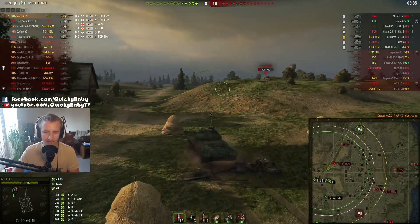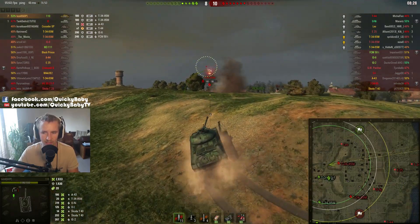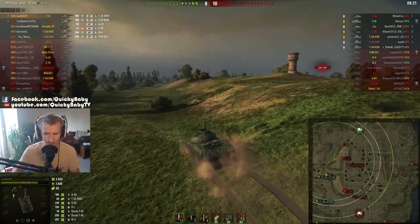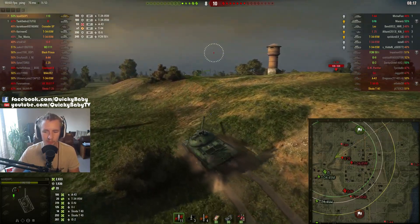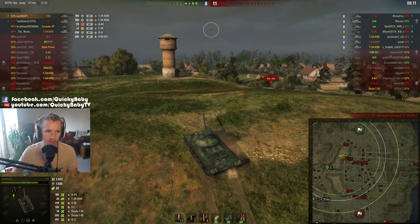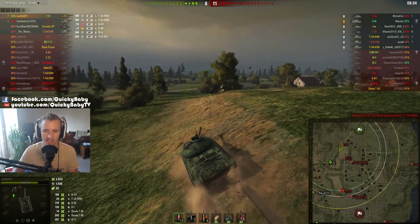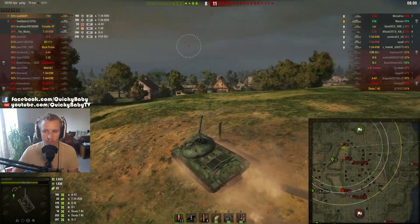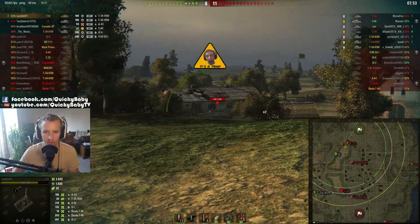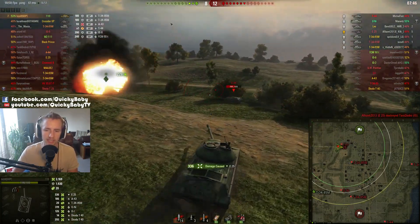TXZOLL is pulling back to defend the mid part of the map, preventing enemies from flanking his allies. The Crusader SP has relocated all the way from north to south — almost a mirror position to where you'd want your SPG to be. His friends are leaving it behind and it's not going to work out well for that artillery. Now TXZOLL finds himself in a sticky situation: an E25 on the enemy team with four kills scuttles down the other side of the ridge. TXZOLL goes after the Leo and the T34-85M instead, putting a good round into the back of the E25.